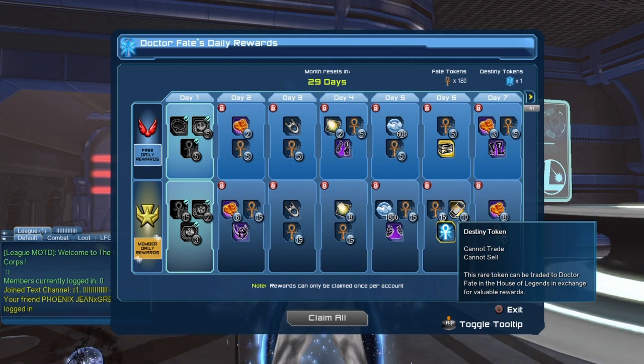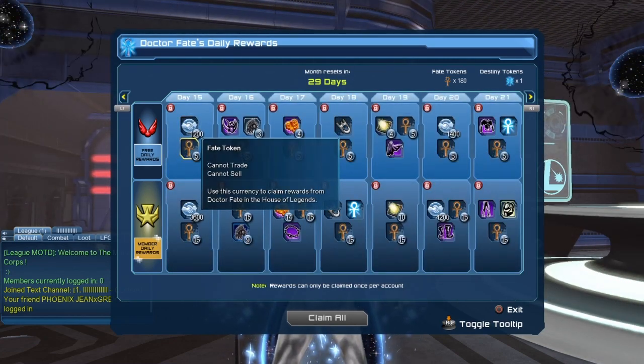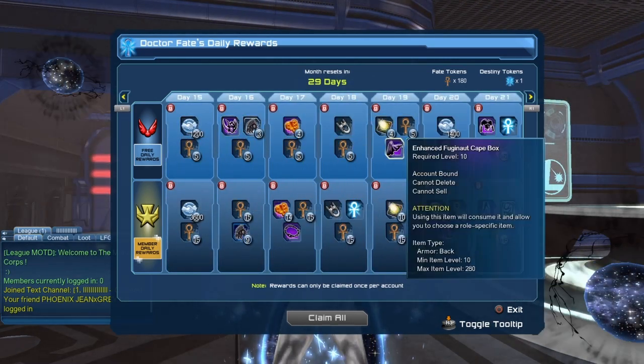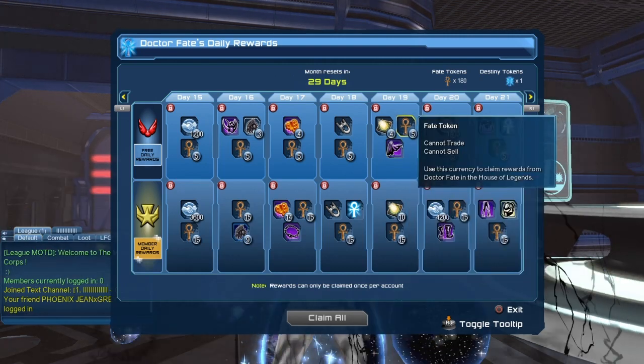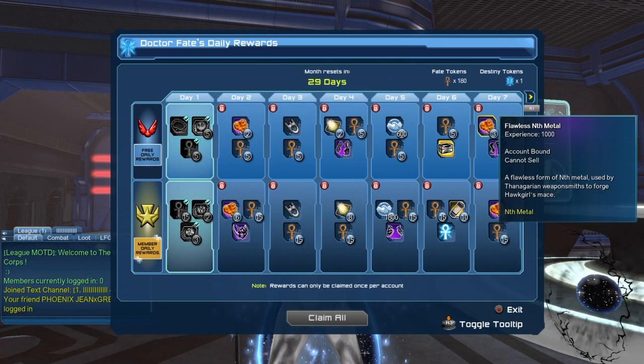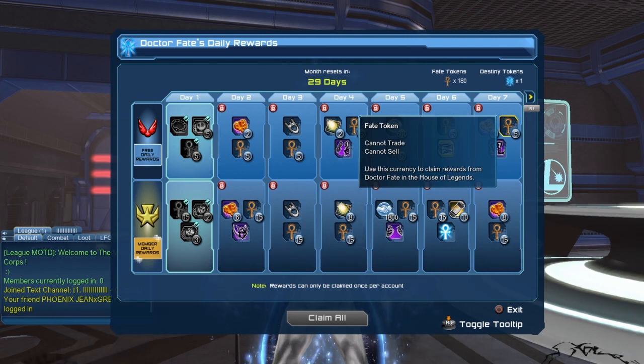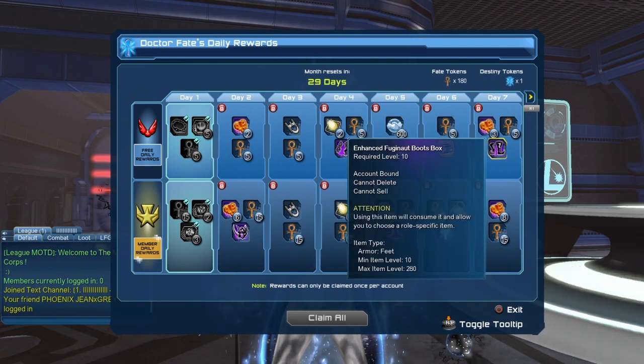It wasn't sure if free to play players would get some destiny tokens — it would seem that we'll get 1 destiny token. On day 7 we'll get 3 flawless end metal, 5 fate tokens, and the Enhanced Fujinaut boot box.